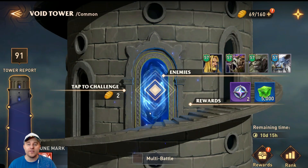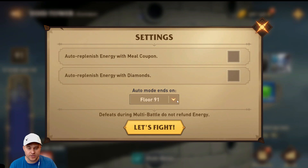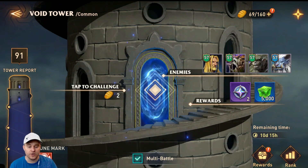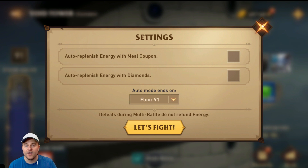In the last Void Tower video, we ran multi. Once you clear Void Tower once on Common difficulty, you can run multi-battles and choose the floor it ends on, so you can run all 100 floors. I ran most of those floors with just ZatLux, up until about floor 70-something. I filmed some of it, then left it on auto and went away for a bit.